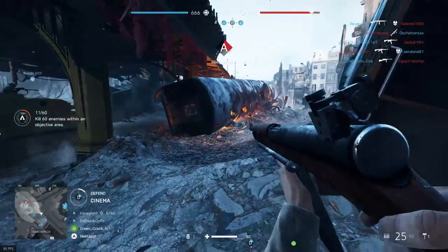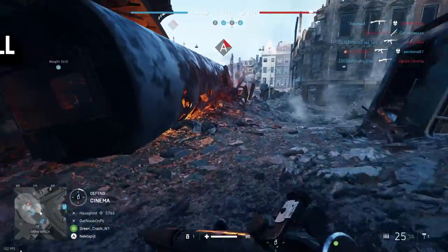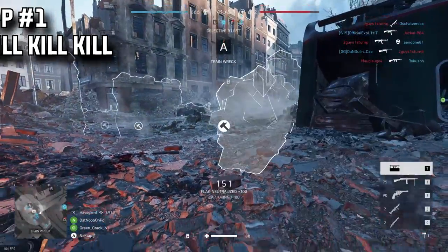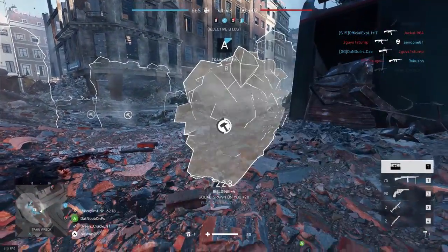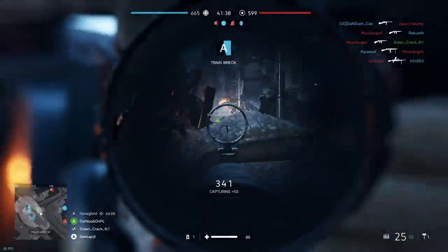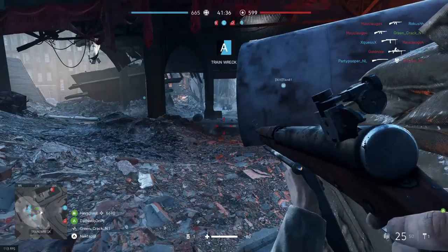Alright, here we go. First things first: it's your job to kill the players on the other team. So if you want to be good at this, you'll need to find a gun that suits you the most. In my case it's the Ribby Rolls — I don't know how it's pronounced, but yeah. I use it with a 2x scope.